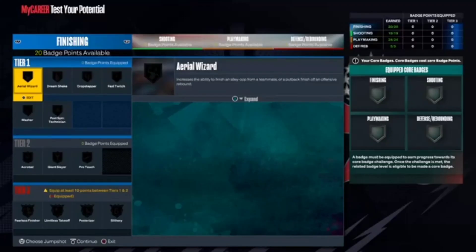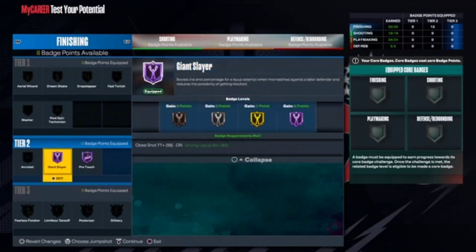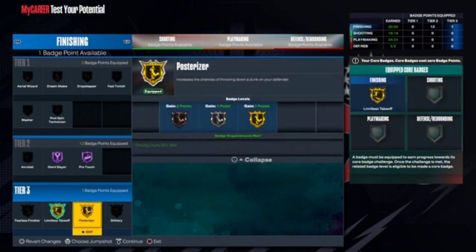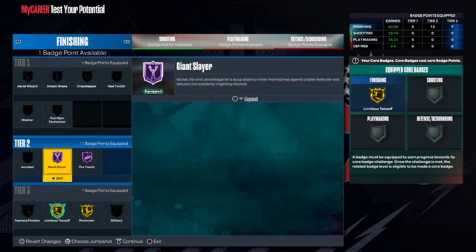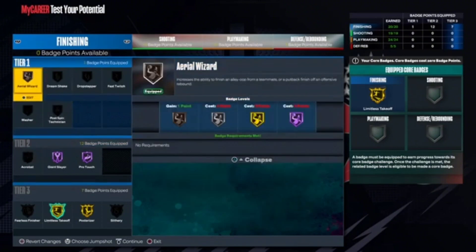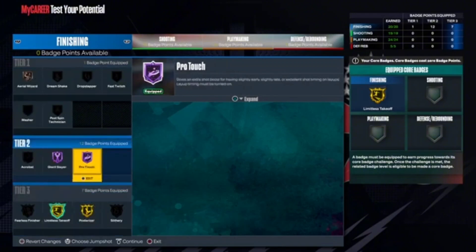For badge recommendations: I'd go pro touch and giant slayer at hall of fame. Core limitless takeoff and get posterizer. If you want, you can also get slithery on gold. You can bring down giant slayer or adjust other badges. This is what I'd recommend if you have the base 20 badges.